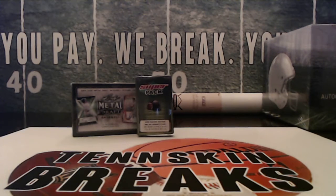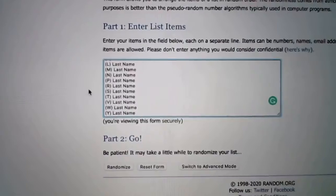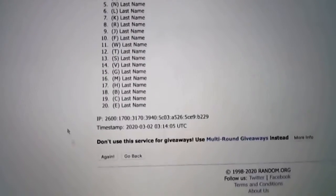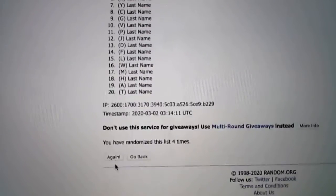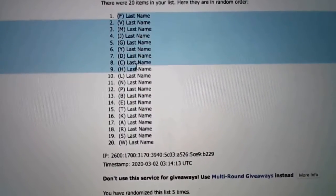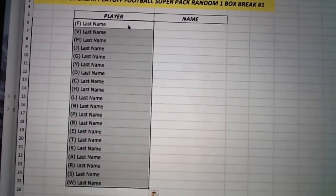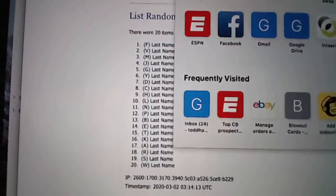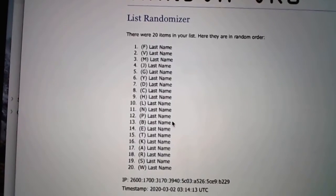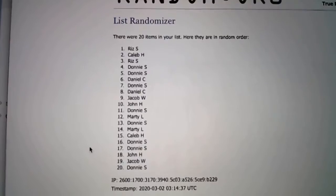Let's go ahead and randomize the last name letters. We've got the 20 letters listed here. Let's randomize it five times. Now we'll go ahead and randomize the guys in this — every spot's going to give you two random last name letters. Let's mix this up five times and then match them up.